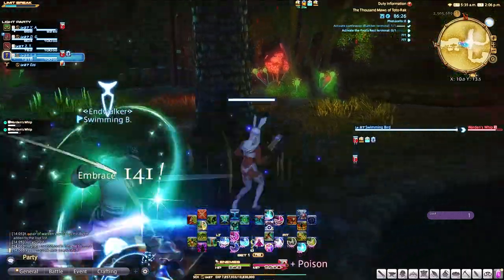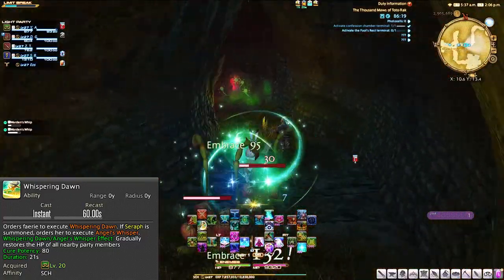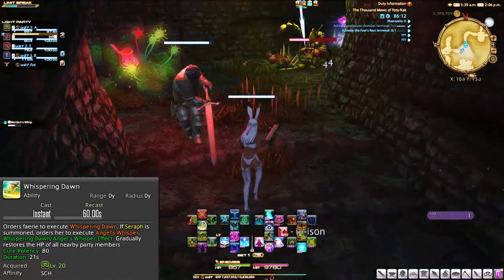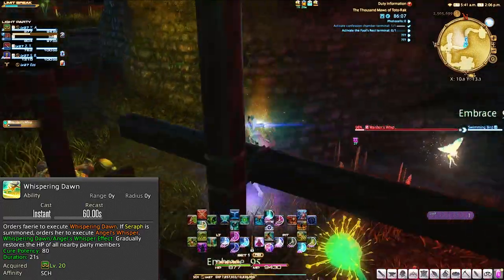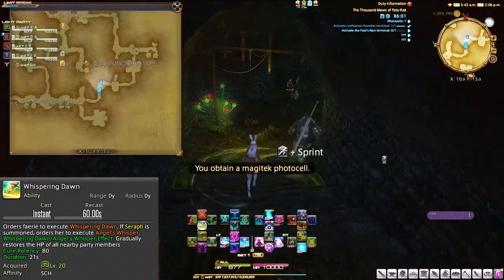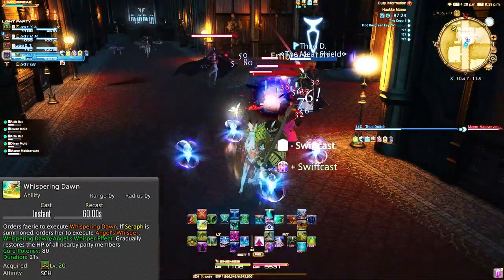We move on to our first actual helpful ability, which is Whispering Dawn. This is our party-wide regen that we'll use constantly on cooldown — basically your go-to ability for healing your entire party, as again, your fairy is gonna be doing most of the healing at this point. Because you have Whispering Dawn and your fairy healing, you really need to get used to DPSing here. There is no reason for you not to be dotting every single enemy with Bio and spamming your Ruin or single target GCD.